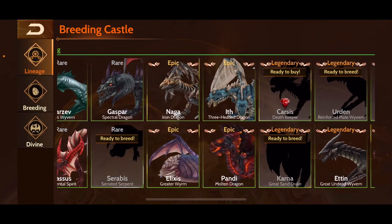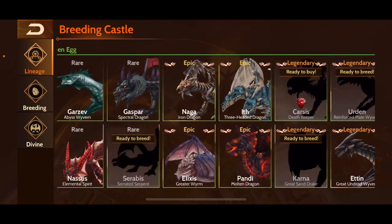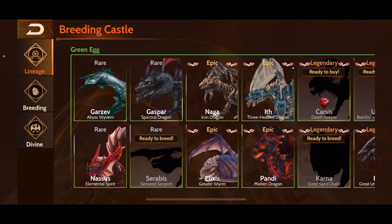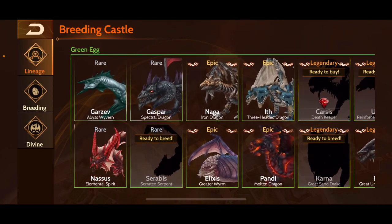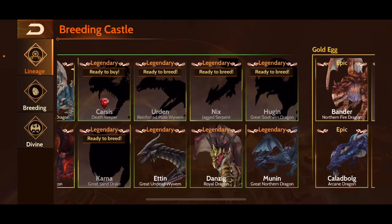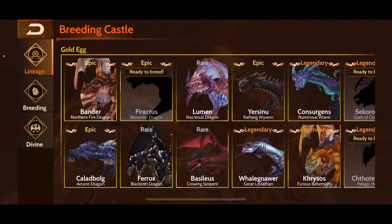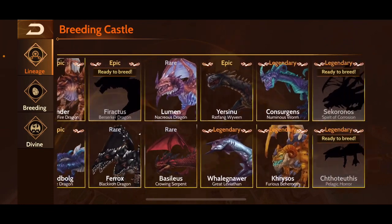Next is green tier and again I don't have them all. I might have started using breeding guides at this point — around here or gold tier or platinum is when I really started to want to optimize my spending and progress quickly through the tiers. Danzig and Moonin were fun ones as well.